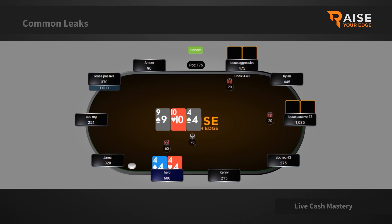In this spot, I'd much prefer to make it something like 90 to 110, because realistically the difference between them calling 60 versus 100 is not going to be much — they're going to be continuing with pretty much the same range. Just make it something like 90 to 110. Start building the pot right away and punish these weaker players with bigger sizings when they have strong value hands.